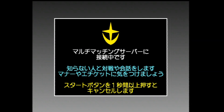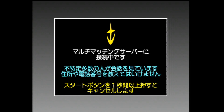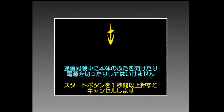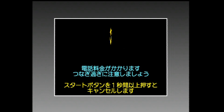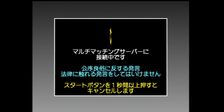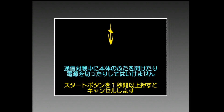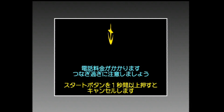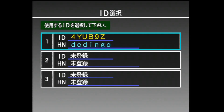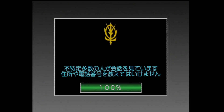You'll be taken to the dialing screen. Select your player, just press A again, and you'll be taken to the server options.